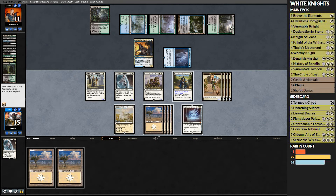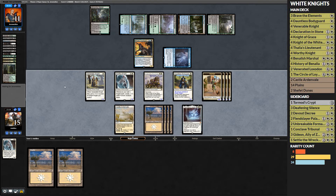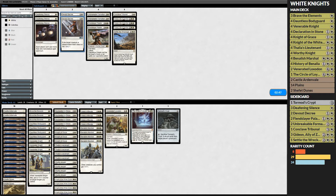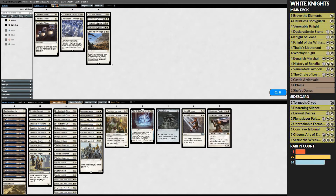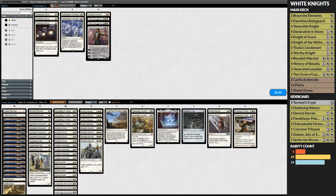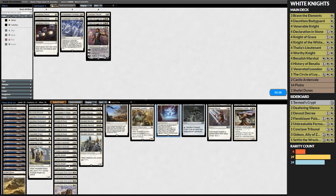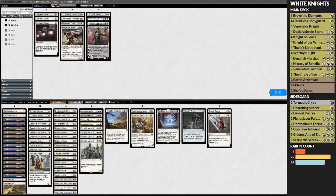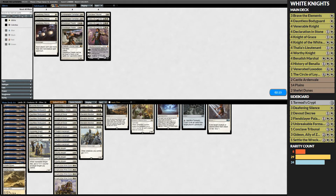Plains isn't the most fun of draws, but they've got 11 life and one blocker — we are bashing hard right now. As people say, math is for blockers, and our opponent was blocking and did the math. So we're bringing in Tormod's Crypt, a couple Devout Decrees, a couple Fiend Slayers, maybe a Settle. Knight of Grace is pretty good in this deck — Bodyguard, History — and Circle dodges Abrupt Decay, which is nice. We are on the draw so Night is good.